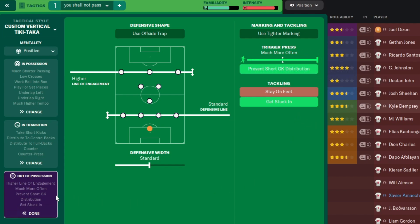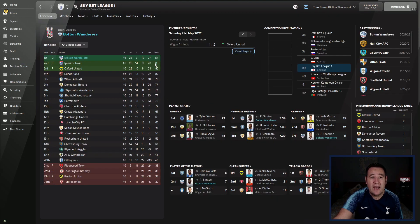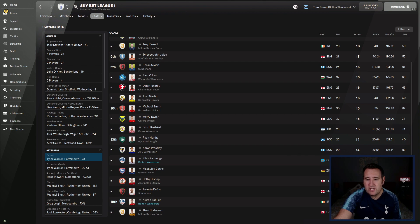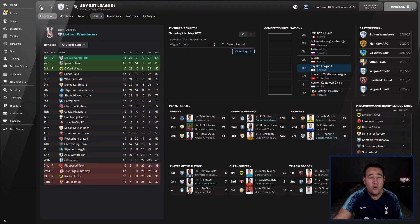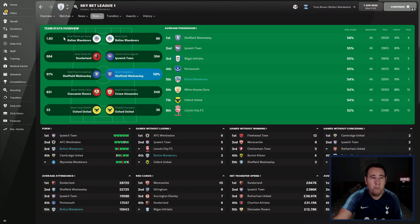Now let's check Bolton's results. They got knocked out in the second round of the FA Cup against Sheffield Wednesday, the third round of the Carabao Cup against Southampton (a Premier League team), and the Papa John's Trophy northern section by Doncaster Rovers. But we are champions with 84 points — played 46, lost 12, drew 9, won 25. Goals wise: 14 goals, 13 goals. Ricardo Santos was the best performer with a 7.34.